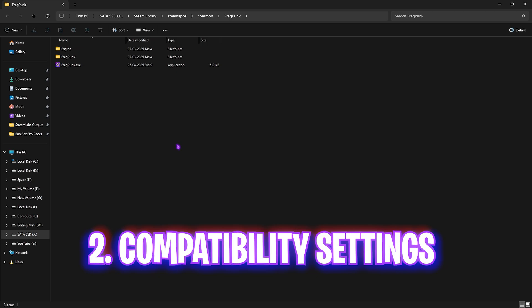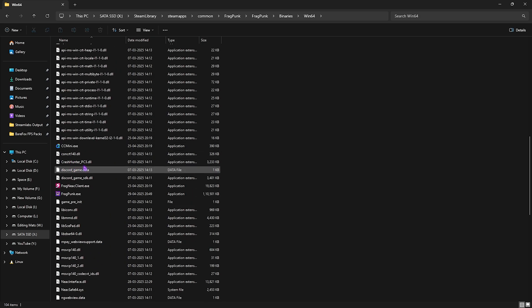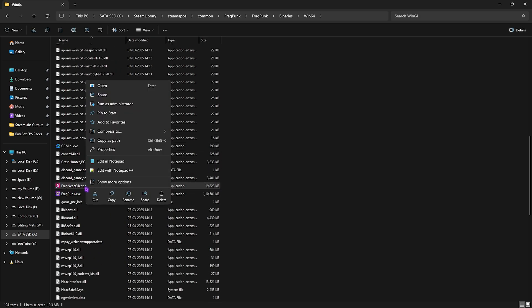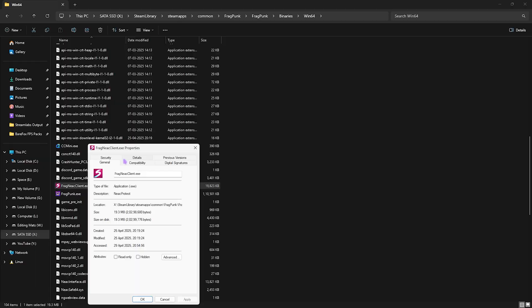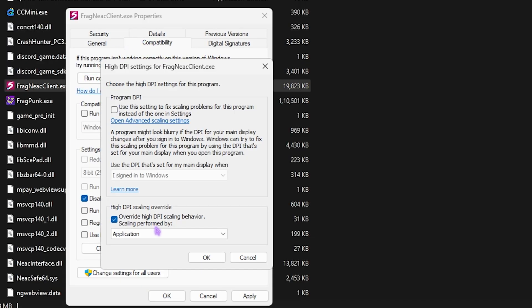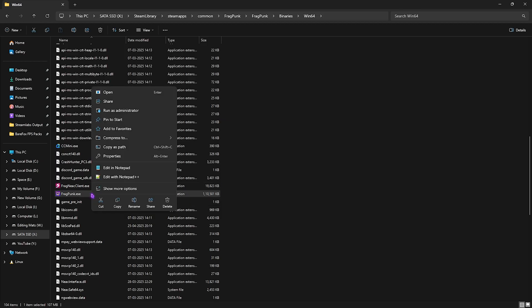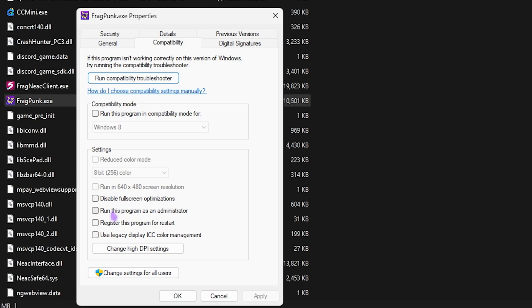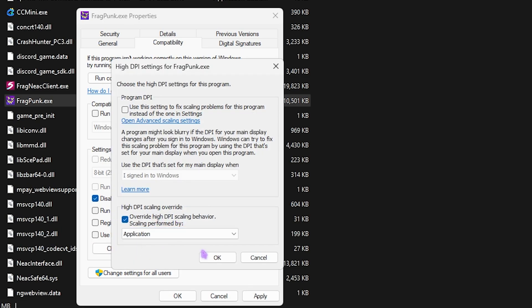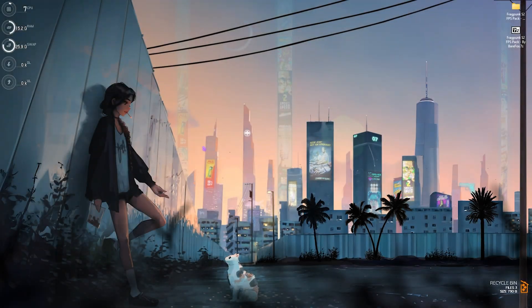The next step is compatibility settings. Head back to the file location, go to FragPunk > Binaries > Win64, scroll down until you find the FragNia Client, right-click it, head over to Properties, then Compatibility, and enable Disable Full Screen Optimizations. Apply it. Then do the same for FragPunk.exe — right-click, Properties, Compatibility, enable Disable Full Screen Optimizations, click Apply. Once done, close the folder.